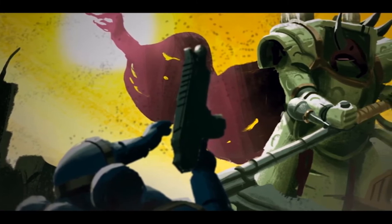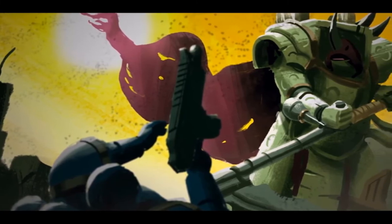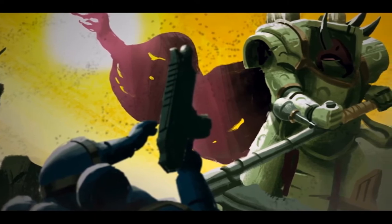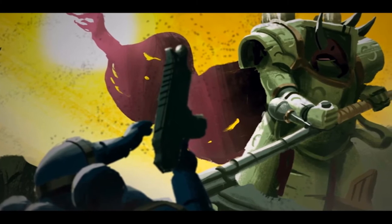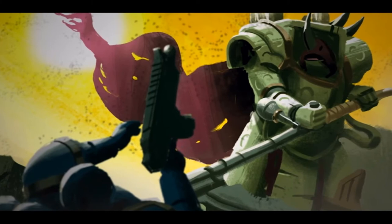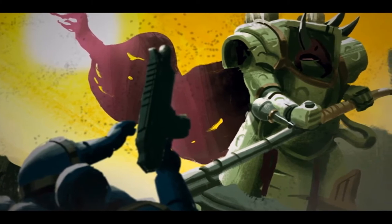Death Guard specifically have a stratagem that synergizes well with the Death Shroud Terminators. Cloud of Flies costs 1 command point and keeps the enemy from targeting them unless they are the closest visible unit. This essentially gives them the same protections as characters, keeping the enemy from focusing on them before taking out the other characters.